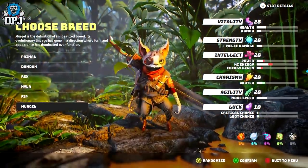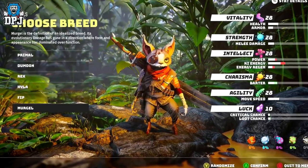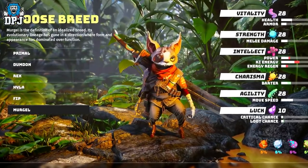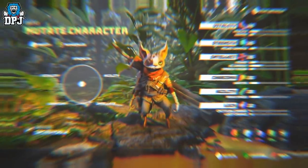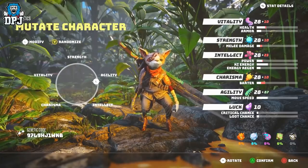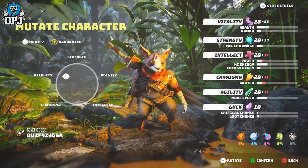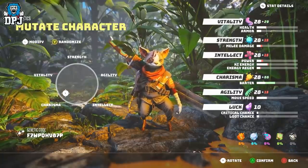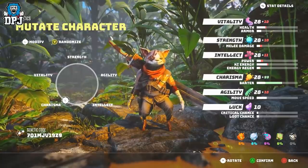And lastly, we have Mergel. Mergel is the definition of an idealized breed — its evolutionary lineage has gone in a direction where form and appearance has dominated over function. Once you've picked your breed, you can then mutate them, boosting certain stats but obviously taking away from others. What's really interesting is the way it shapes your character visually — boosting charisma adds a cheeky smile to your character's face, going for intellect makes your brain bigger giving you a bigger head, and with agility it makes you thinner. Pretty cool addition.